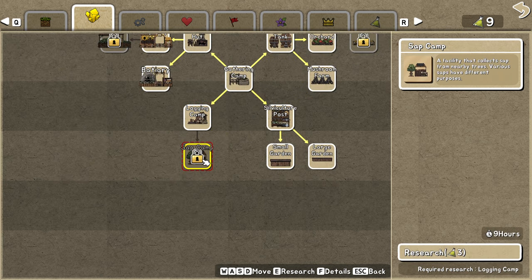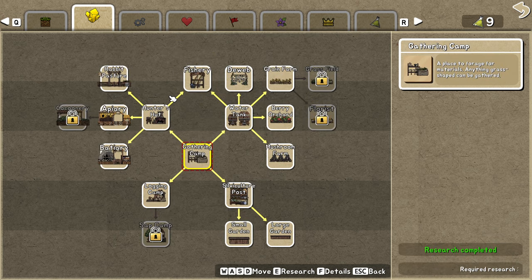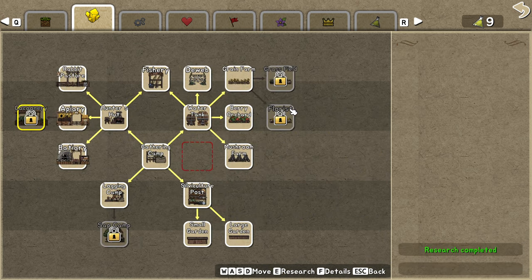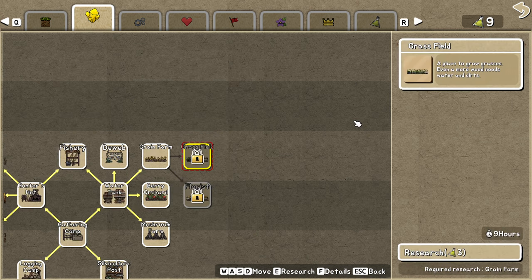The apiary is also useful — you can make honey with it, which can help with various things. You have to read a little bit more into it, but it's super important for some of the end-game products, especially for upgrading your mice. The grass field just produces grass but requires a lot of resources, so the trade-off is not really worth it in my opinion.